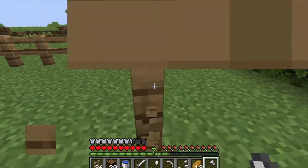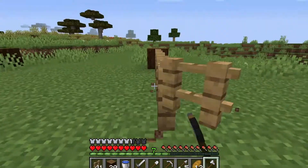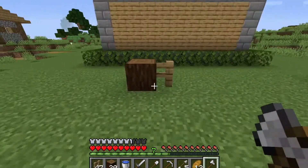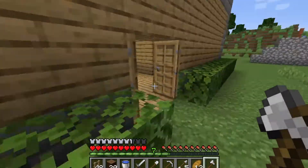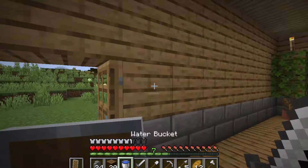I think placing cobblestone walls will look better than fence. Let's break the fence and instead place cobblestone walls. Now I have some cobblestone wall placed but I think I don't have enough, so let's go and get some more cobblestone.